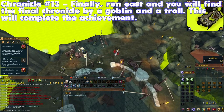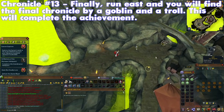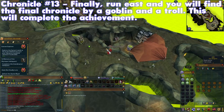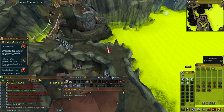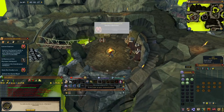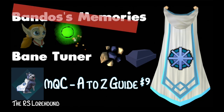The twelfth Chronicle is at the north end of the goblin camp. Finally, run east and you will find the final Chronicle by a goblin and a troll. This will complete the achievement Bandos's Memories. Dragon Dean 94 now returns to Bork's camp to grab the Chronicle she missed earlier, and the achievement pops up. Congratulations! You have completed the Bandos's Memories achievement, your first step into the B Master Quest Cape requirements.